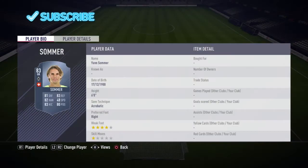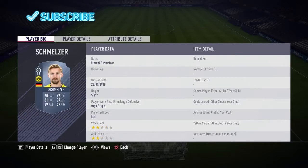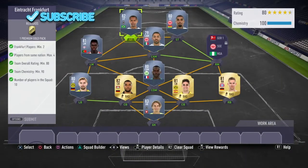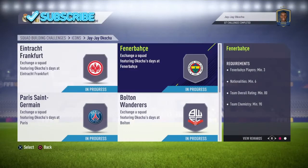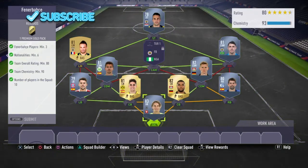Let's get started with the first team. This one we've just got a normal Bundesliga team, quite easy, quite cheap - just the two players from Frankfurt. That's the first one sorted. Premium gold pack, obviously as always the packs aren't the best, but it's not the end of the world.